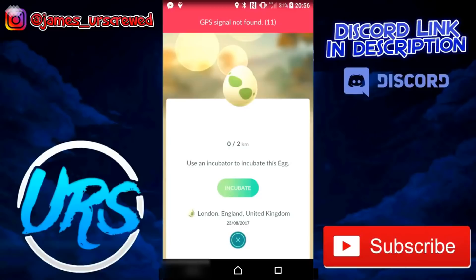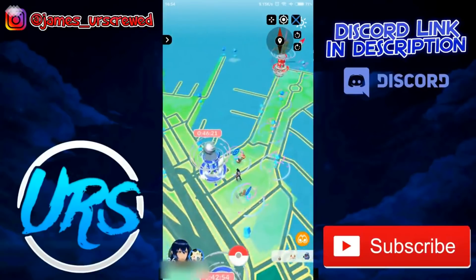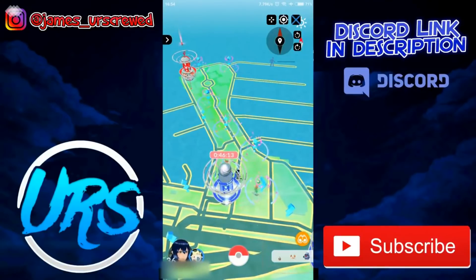Error 11 is basically just a loss of GPS signal from your phone, so it's nothing to worry about. It's not a bannable offense because legit players get Error 11 once in a while too. The best way to remove this error is to move the joystick slightly — as you can see here — and that usually gets rid of it. Also remember that none of the map, Pokemon, or PokéStops will load when Error 11 is on screen, so make sure it's gone before trying to load anything.